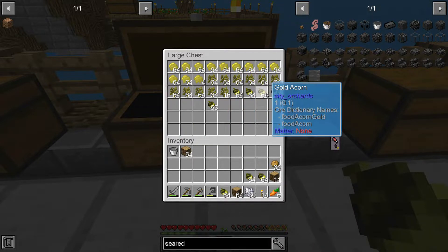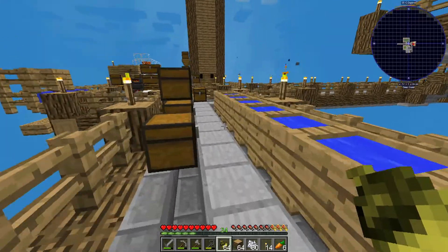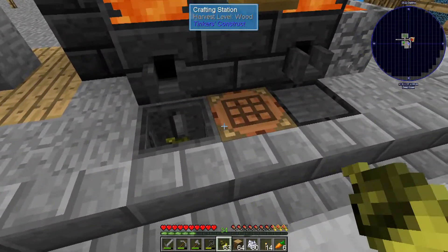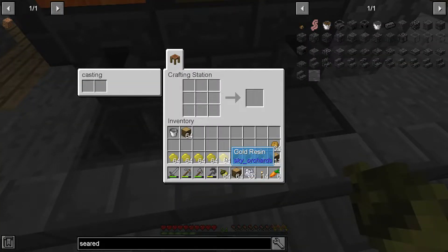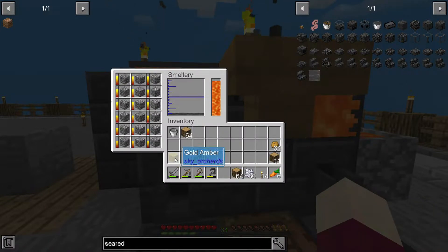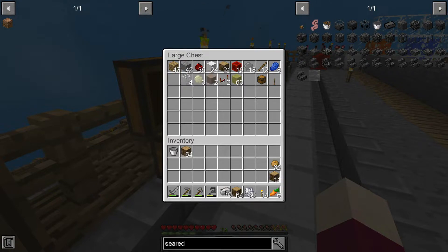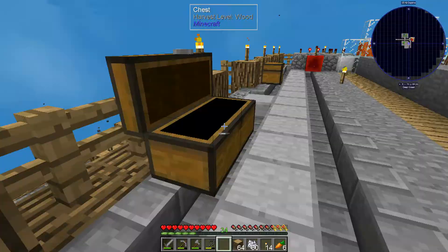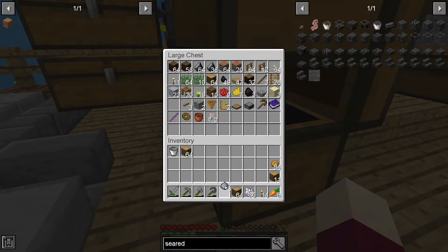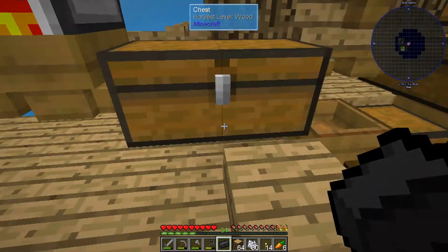We need the regular gold amber recipe because then this will smelt into that. So if we take four acorns and five resin that will allow us to make a stack of gold amber, which is essentially gold ore. In Mekanism it's exactly the same as ore - you can use it to get your double, triple, quadruple, and quintuple stuff. Let's take one gold and put it in there, and rather than throwing away iron we can just take a piece of clay and smelt it - we'll get a brick.